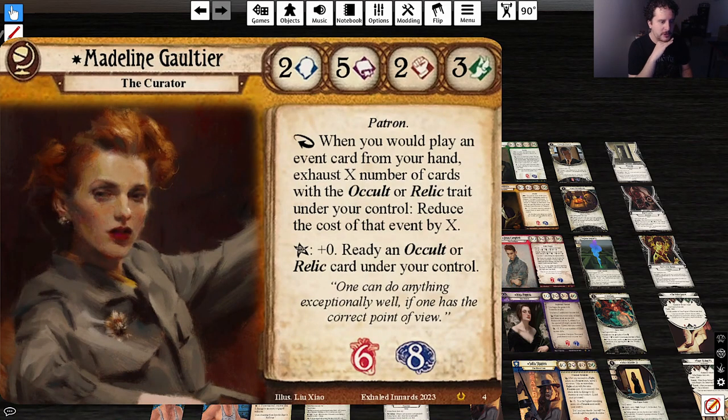Next is Madeline Gaultier, the Curator. Stats 2-5-2-3. When you would play an event card from your hand, exhaust X number of cards with the Occult or Relic trait under your control to reduce the cost of that event by X. Elder Sign: plus zero, ready an Occult or Relic card under your control. Interesting — this is Convoke, isn't it? This is Selesnya. It makes me think of Convoke.